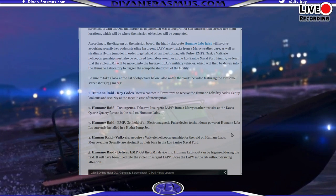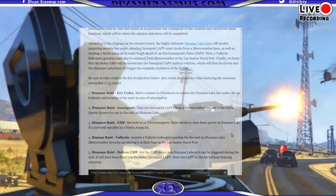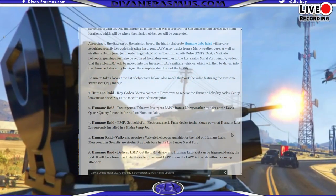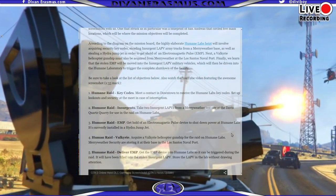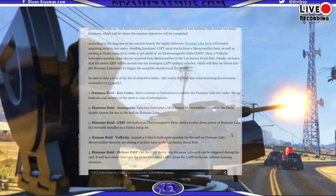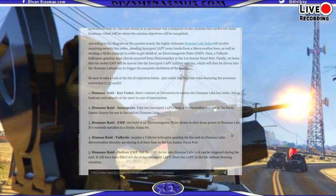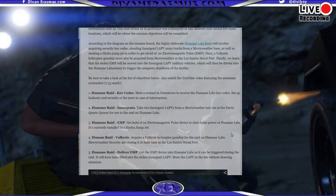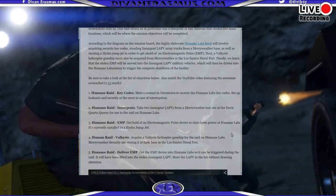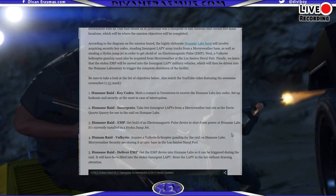The second mission is Humane Raid Insurgents. You need to take two insurgent LAPVs — those armored vehicles belonging to Meriwether — from the Meriwether test site at the Davis Quartz Quarry area, for use in the raid on Humane Labs.